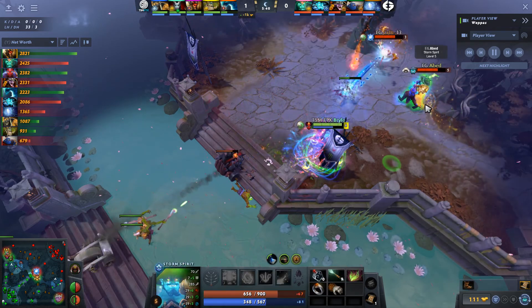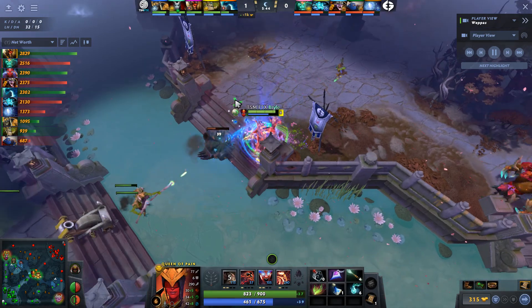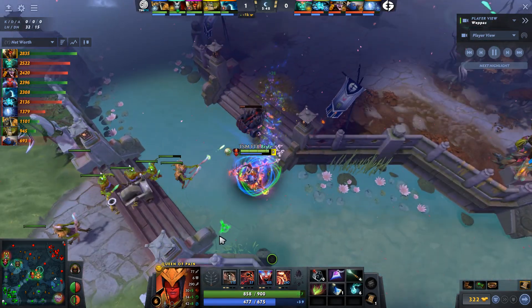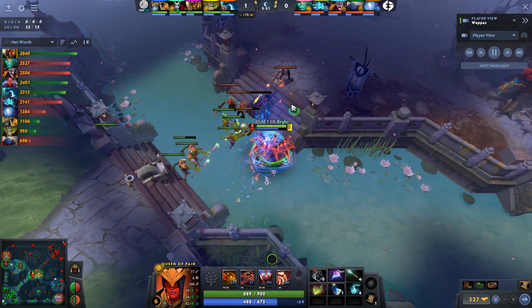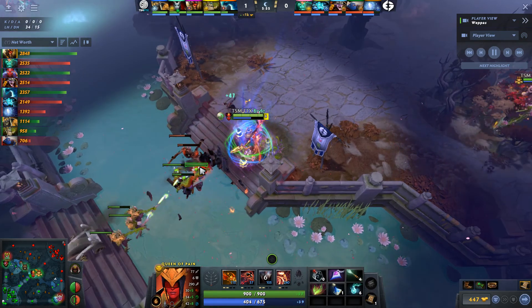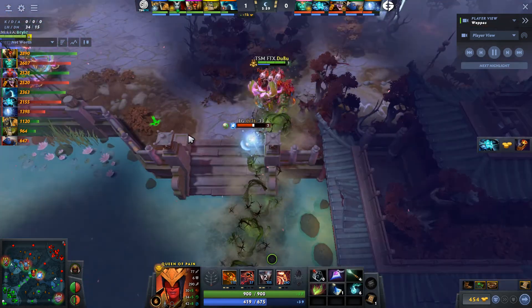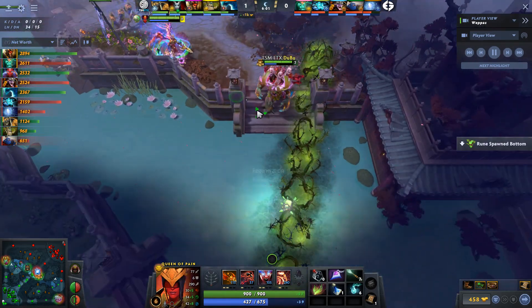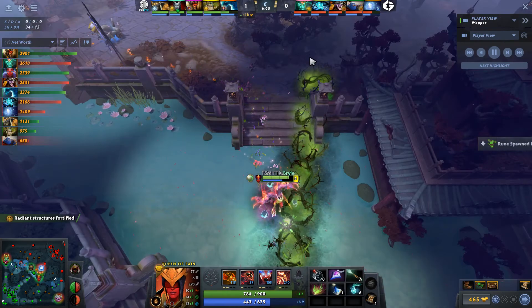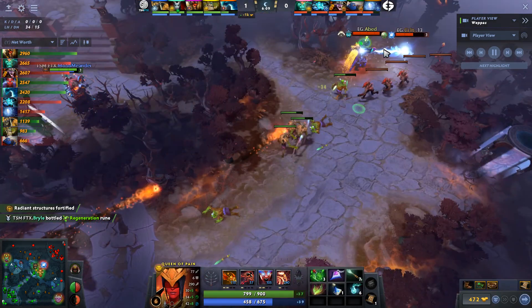Both supports just peaced out — everyone went mid. Kurt's hanging out and Bryle at level 6 is going to get help from Dubu here. They really want to kill Abed before 6 if possible. Abed's still half a level away. Kurt's sitting on 0 Multicast charges, so he only has Faerie Fire for burst heal if they do attempt Abed here. That's a regen for Bryle though, and he's going to be very happy with that.